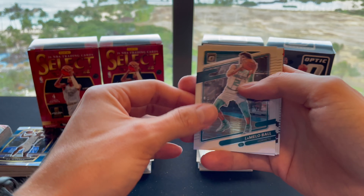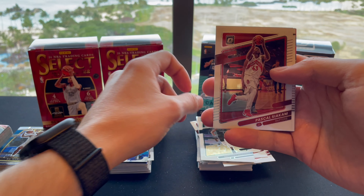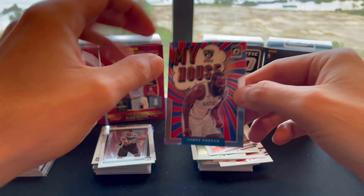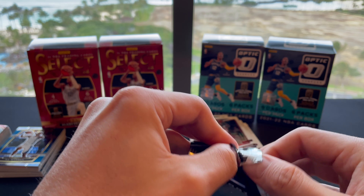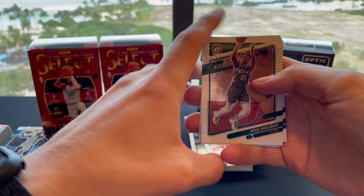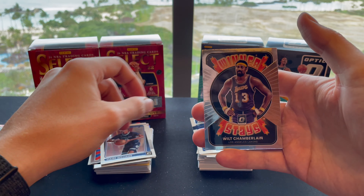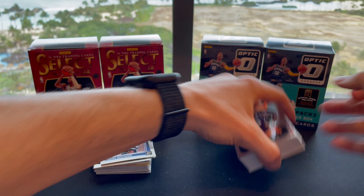Pack five: looks like we got a My House back there. LaMelo Ball, Anthony Edwards, Pascal Siakam, rookie Kessler Edwards, and a My House James Harden. Last pack: Drew Holiday, Jalen Brunson, Reggie Bullock, rookie Zaire Williams, and a Winner Stays Wilt Chamberlain. That's going to do it — definitely got some really great pulls, especially from Optic.